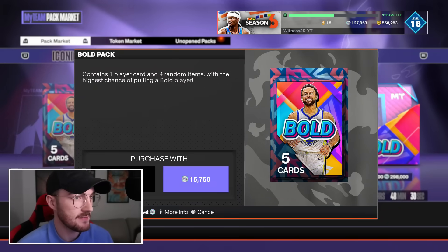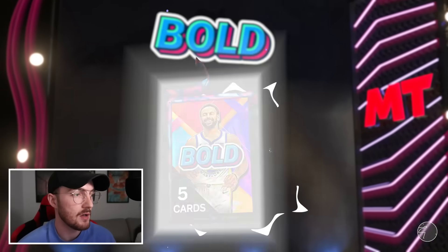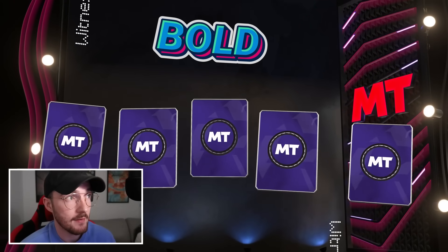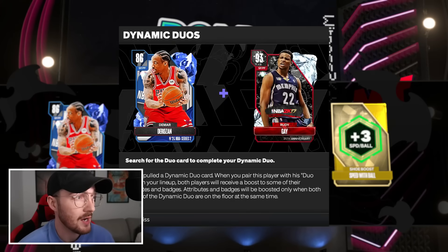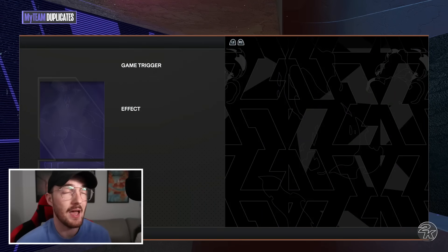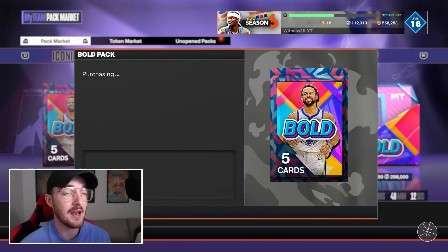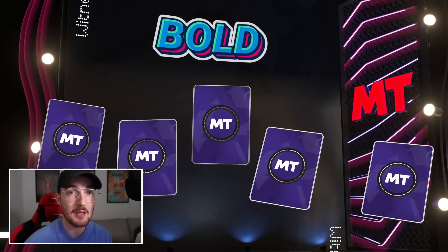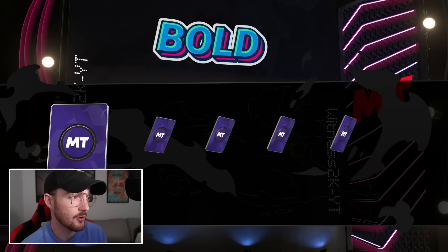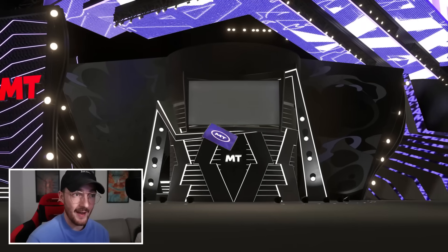Sometimes people think I'm wrong because I try to be positive. The cards are pretty cheap — Julius Randall is only 50,000 MT, solid card but 50K is cheap. The singles are 15,000 MT. We'll open up some singles and see if they're paying out any better than the boxes. The box didn't treat us awfully — we got one Galaxy Opal, four or five pink diamonds, one diamond, one amethyst or something like that.